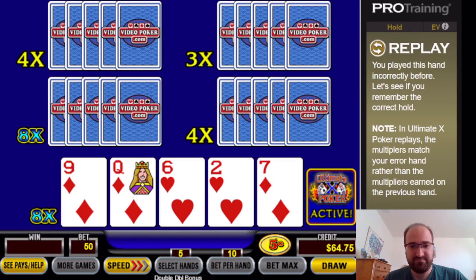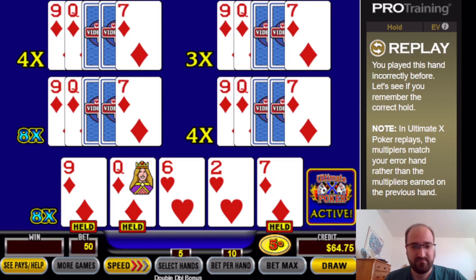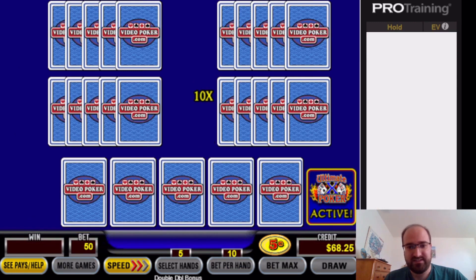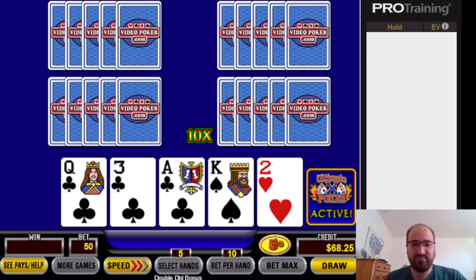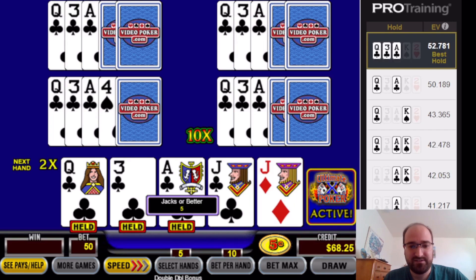These dynamic replays also re-award the multipliers, which is not consistent with what you'd see in a real casino. Keep in mind, this is training software, so you're going to see some strange things. Ace-queen here — I think we go for the three to the flush. Pair of sixes.